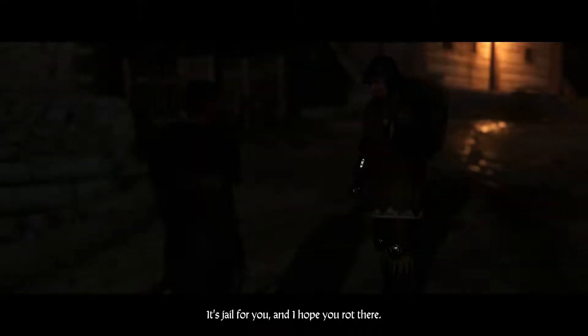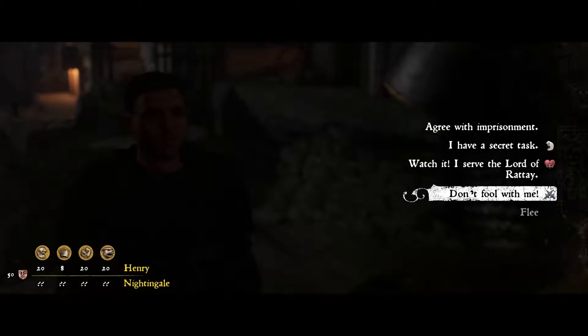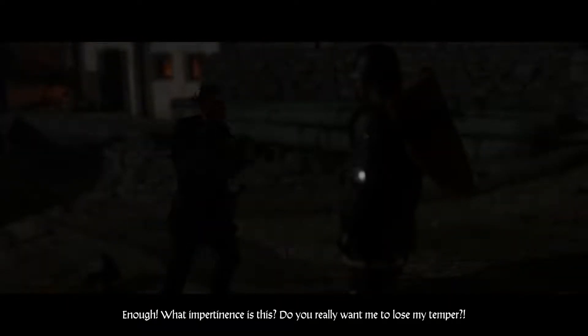With high speech skill, it's possible to talk your way out of such difficult situations. It's important to choose the right approach — some people will give in to intimidation, others to honeyed words. The likelihood of success is determined both by your level of speech skill, your appearance, and your reputation. But since Henry's name is mud at the moment, he'll either get to see the inside of a jail cell, or pay a fat fine.